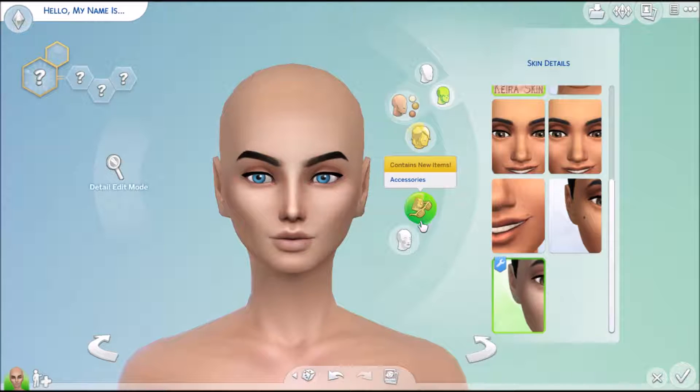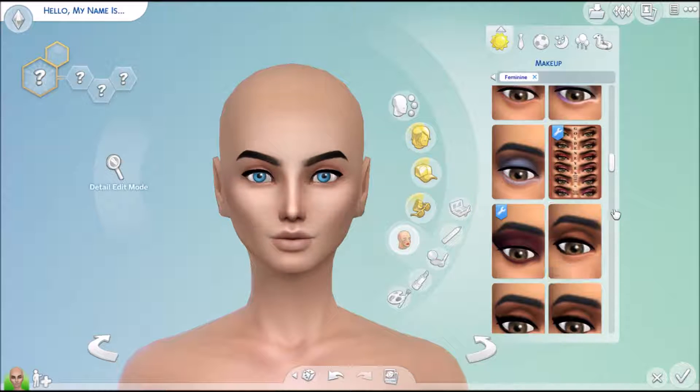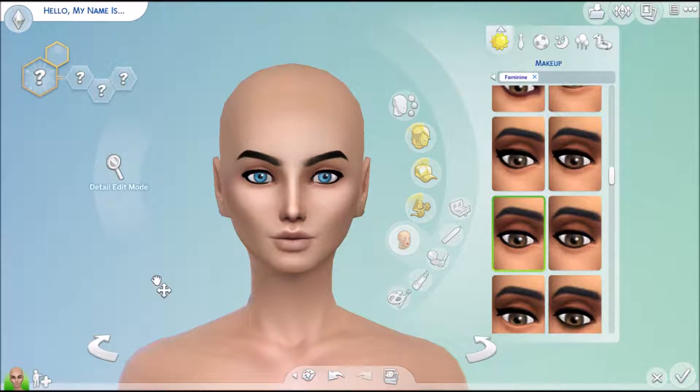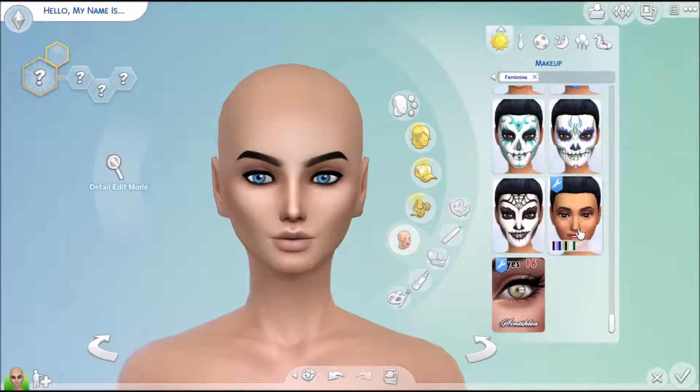I didn't give her a name, but I did put her on the gallery. My origin ID is in the description if you'd like to download her. She is wearing custom content, of course, so if you don't have the custom content used, then you'll have to download it.